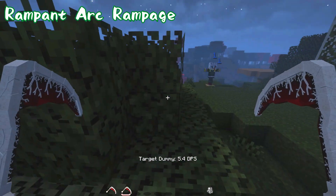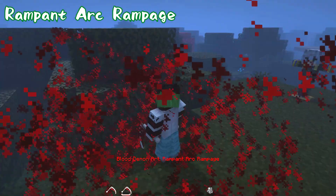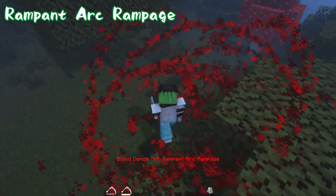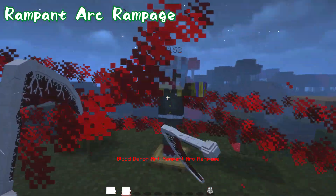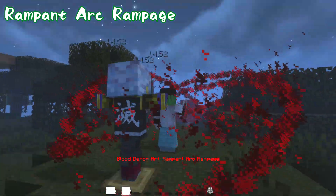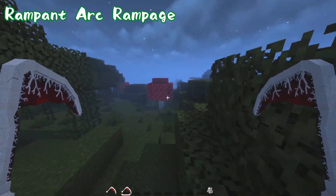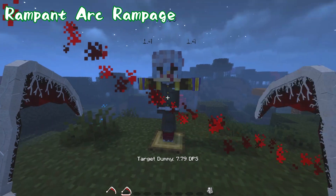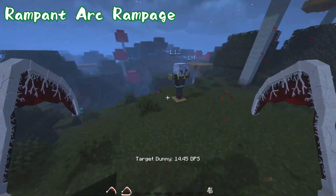The second move is Blood Demon Art: Rampant Arc Rampage. This is a 360-degree attack where you create a sphere around yourself — something you've likely seen in Demon Slayer in general. Testing it on the dummy deals 14 damage, which is actually stronger than Flying Blood Sickles. Even facing away from the target it still hits, and it strikes two or three times, making it very hard to parry all the attacks.